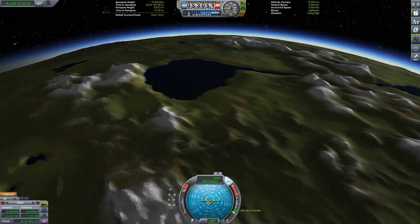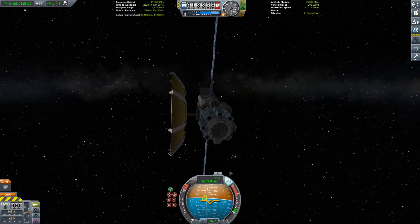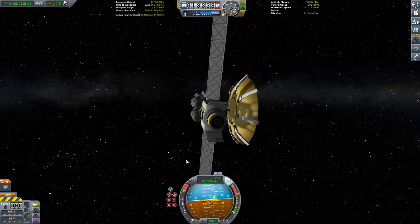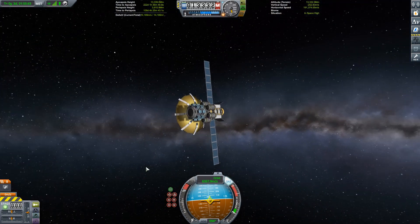With our booster stage now a cloud of smoke in Kerbin's atmosphere, it's time to turn our attention back to the probe. There's not a lot else to do — I'll probably perform another course correction at a later date, see if we can get our encounter a little closer, maybe even bleed off a little speed when we get right close to it. For now, this is how we're going to leave things. I do need to extend the antenna because we're just getting out of the radio range of that little drone core, but apart from that, that's all that needs to be done for the time being.